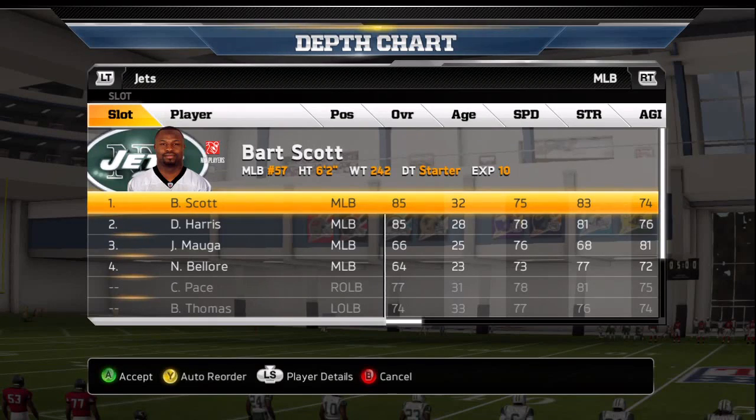A question I've been getting asked a lot this week is how do I improve my user skill on defense? Well, the first thing we need to figure out is are we going to use our safety or a linebacker? And if we're going to use our linebacker, we definitely want it to be the middle linebacker.